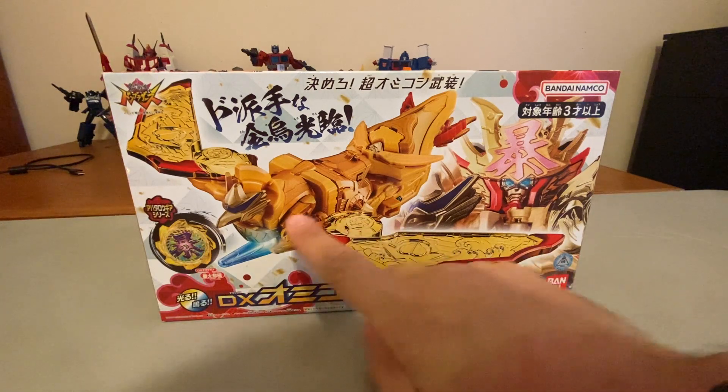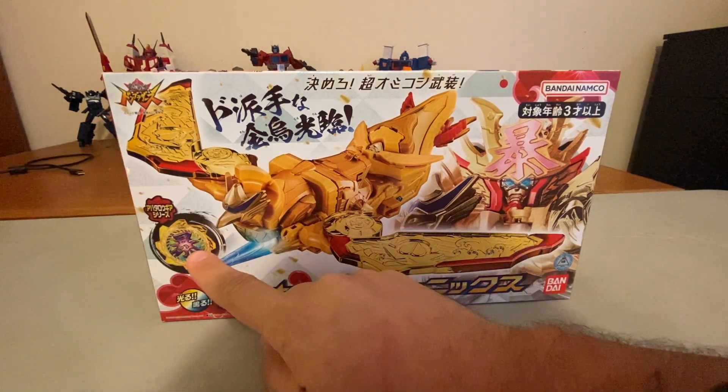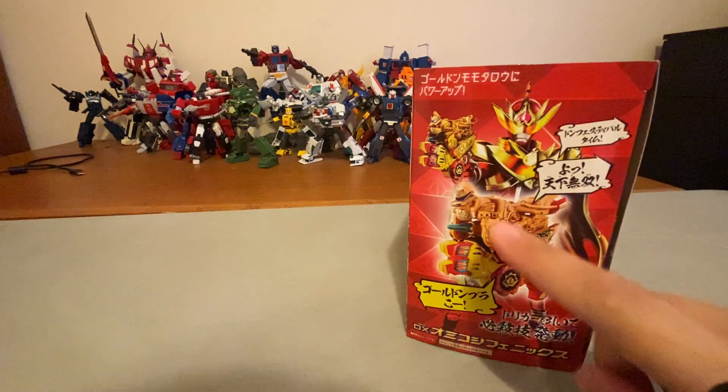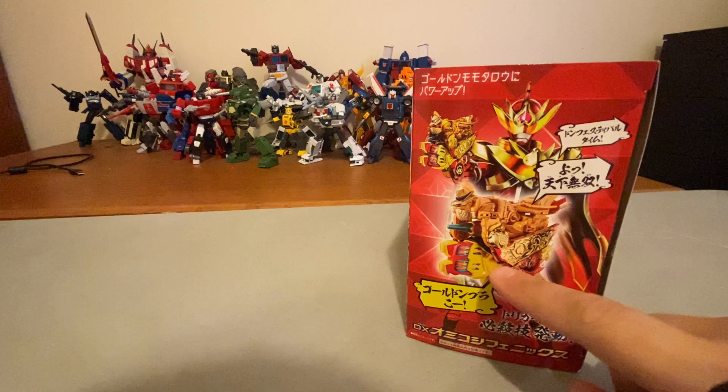Anyway, here's the front of the box. You've got the Omikashi Phoenix right there. It comes with the Avatar gear, Goldon Oni Taijin. The front of the box is just nonsense. The side of the box shows the Phoenix combined with the Dawn Blaster.